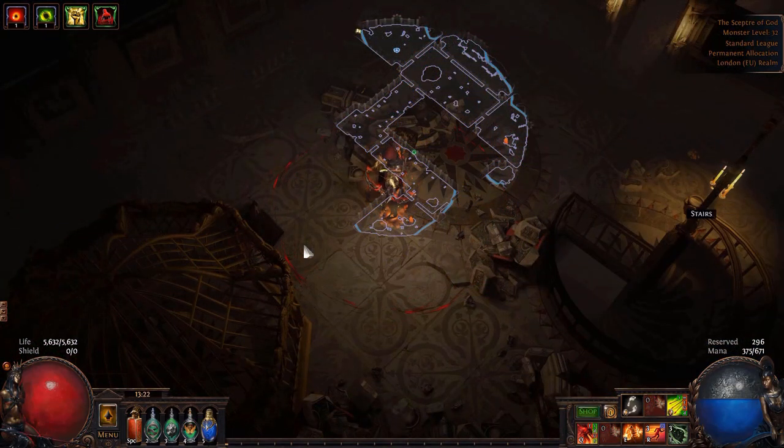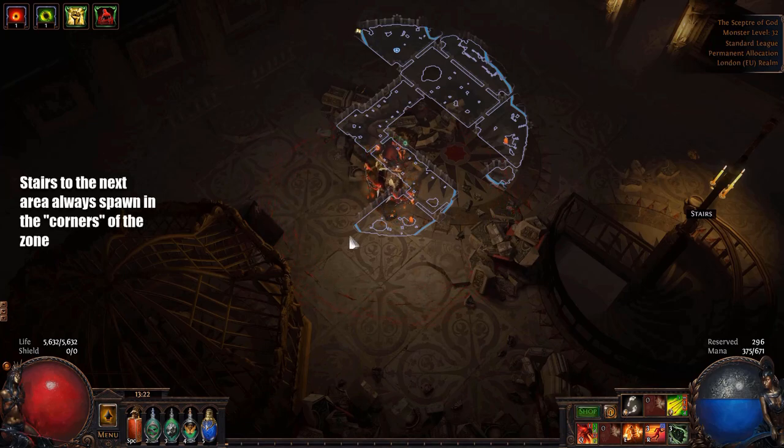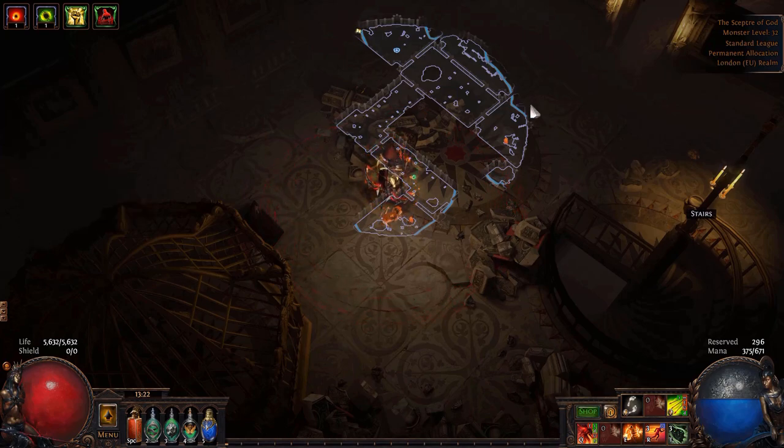In the Sephora of God, you're going to find the entrances and exits always in one of the corners. I know this area is sort of circular and circles don't have corners, but as you can see on the minimap, the exit is going to be in a corner or quadrant — it's never going to spawn in the middle. So when you're in the Sephora of God, always aim for the corners and you should find your way out pretty quickly.